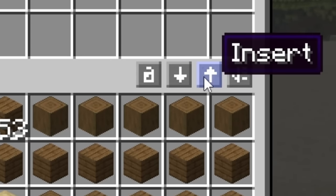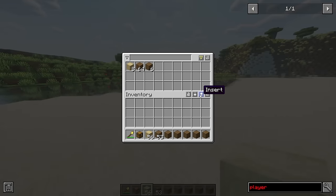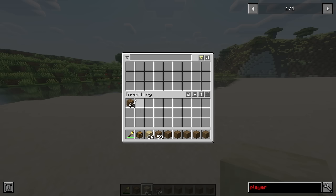Two new buttons are added to chests: insert and extract. The insert button will try to put every item in your inventory, not in your hotbar, inside the chest. The extract button will try to pull every item from the chest into your inventory. If you hold shift while pressing these buttons, they'll only move items that are on the other side. For example, if your chest has dirt and stone and you have stone and sand in your inventory, insert with shift held will only move the stone.